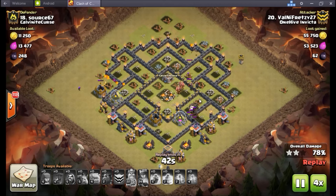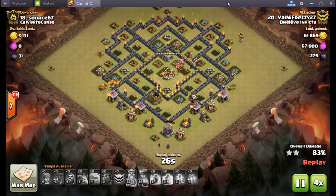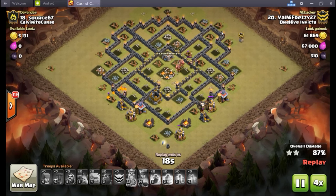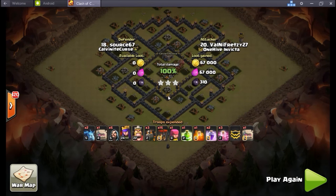Good old shattered lalo, guys. Remember when you're up in a war against these symmetrical foreign bases — they're all very similar in where the air defenses are placed and where the queen's placed. You could have this exact same base but the queen could be offset in a different spot, so you wouldn't be able to go in from that angle. Just something to look for.